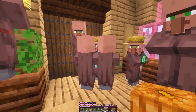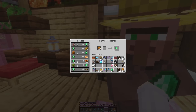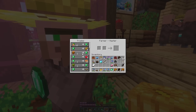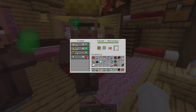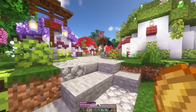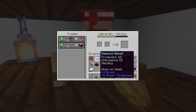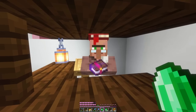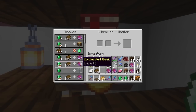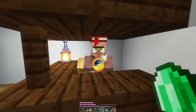We want to trade with all of our farmers - there are so many jobless villagers! With all these emeralds we should be able to come over to the village and lock in and level up all our villagers. We'll start by leveling up this silk touch guy. Now that we've leveled him he sells piercing, lure and mending. Mending would be great but we already have a mending villager.